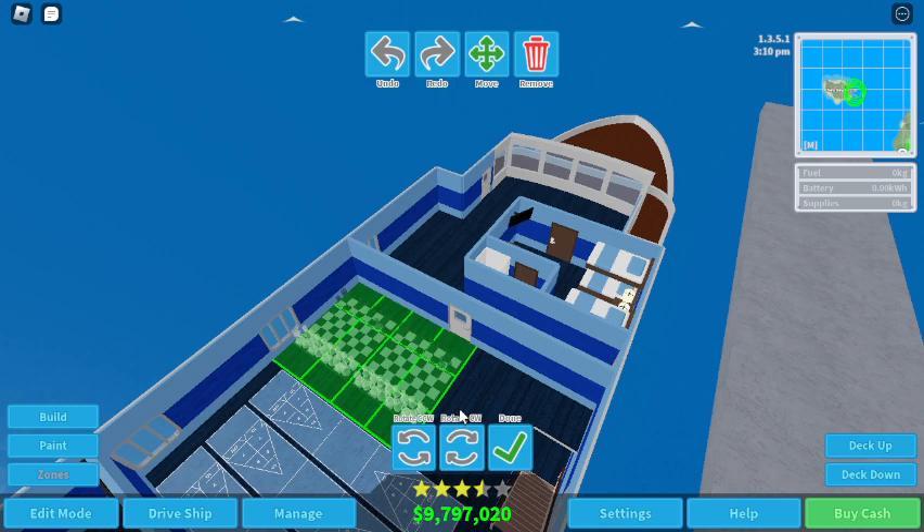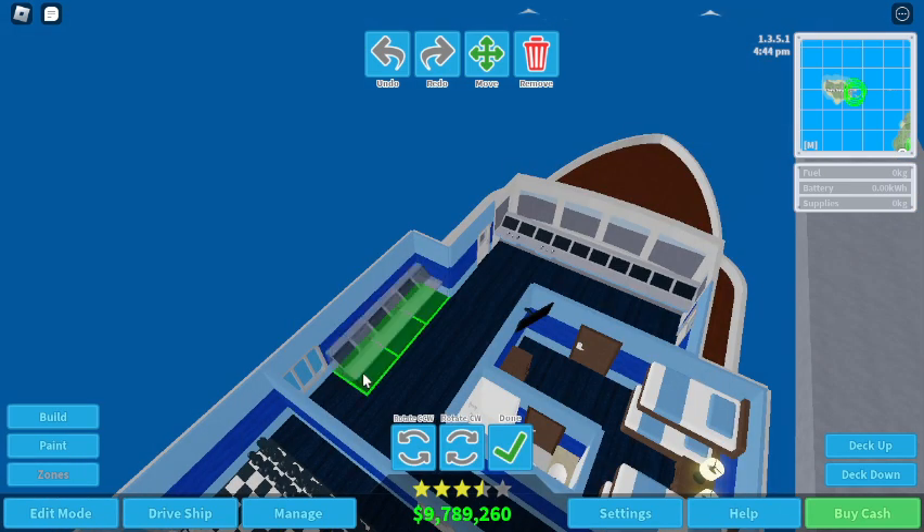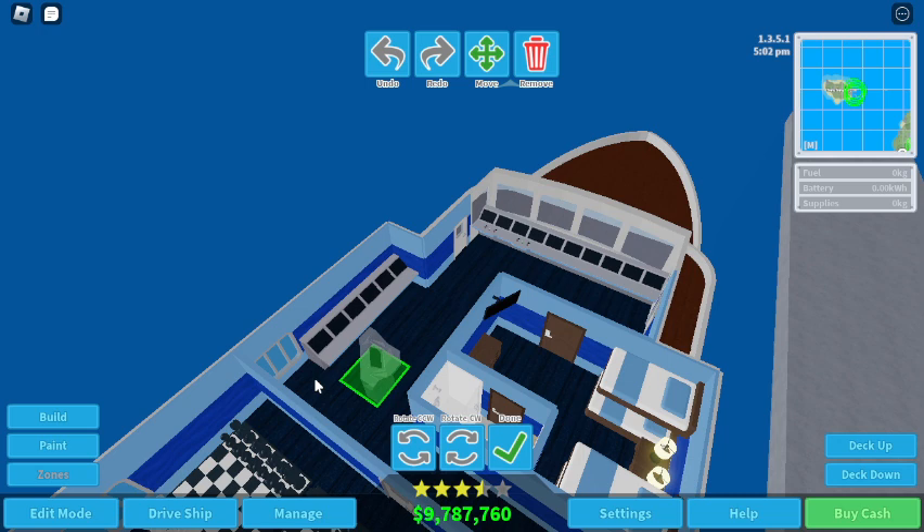Okay, time for utilities — bridge controls. Let's have two controls: one main and one backup, because you don't want a system just failing. And I'd place some monitors over here, because you need to monitor everything on a ship.